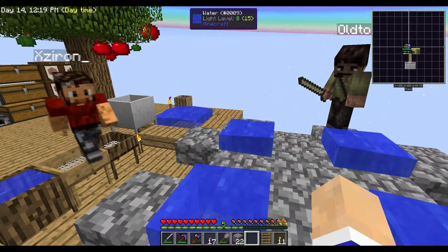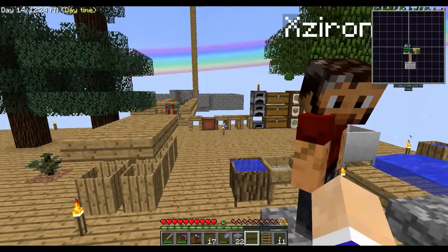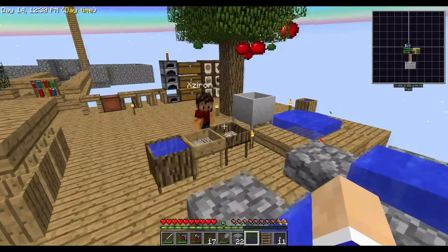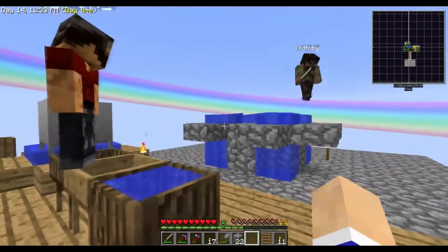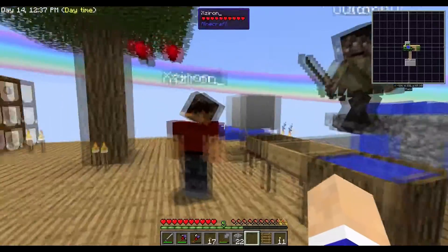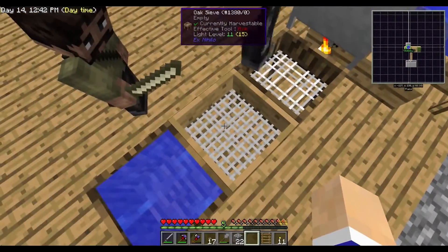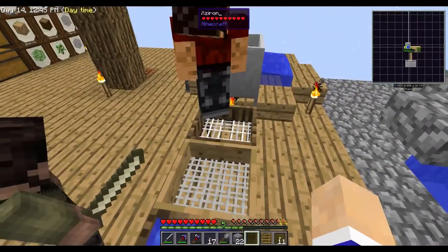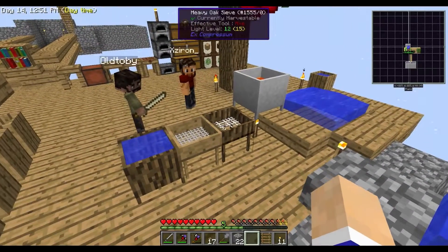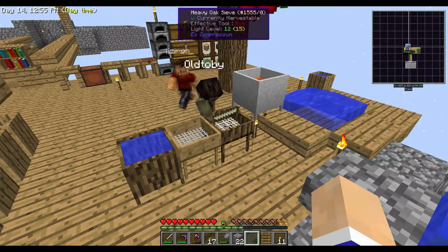You can get nine cobble per operation, that's pretty quick. We're not too far away from automating this anyways. Off camera we did a little bit of grinding for some resources. As you can see, we've got a heavy oak sieve as well as a regular oak sieve. The heavy oak sieve allows you to take compressed gravel, sand, or dust and sieve it — a little less efficient, but faster on the time factor. So it's a little bit better.